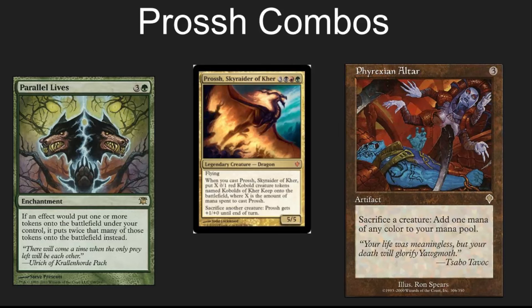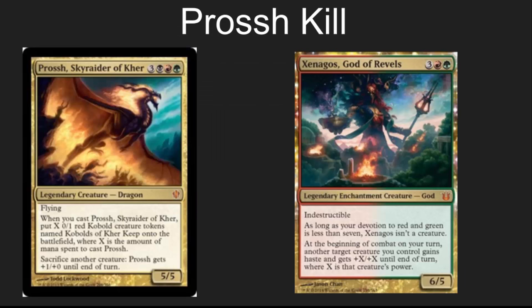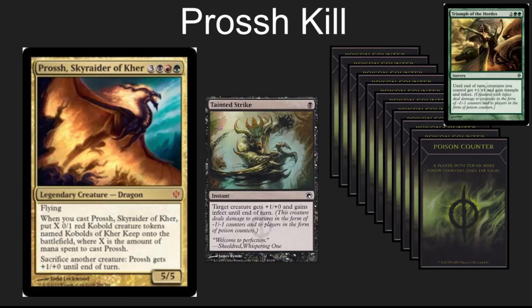There are many other ways to get a large amount of mana with Prossh — mana that you could use on anything. Prossh can also kill really quickly. You've got Xenagos out, you put Prossh out, you sack all those little Kobolds, you attack, and next thing you know you've already Commander Damaged somebody out of the game. Prossh is also an ideal target for infect. Poison is really mean in EDH, and people often don't see it coming. They go from choosing not to block — thinking they've got a turn or two before Commander Damage will get them — to dead instantaneously.